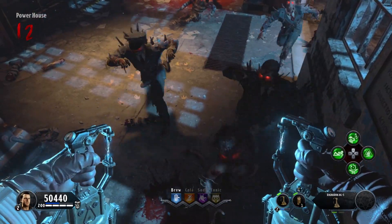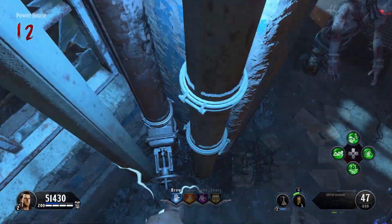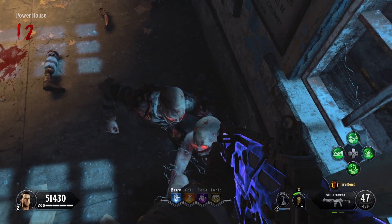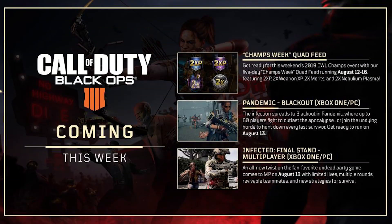If the zombies do swipe at you, you'll see it — keep your super out and you'll notice the zombies are swiping at you, which means you didn't get the right type of mode for this glitch. Hop right back into it, and I just got right back into it and the zombies are not hitting me. This means I did it successfully. It's really easy and really reliable.